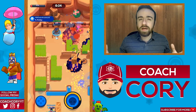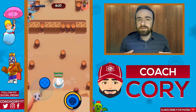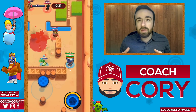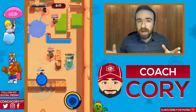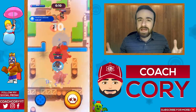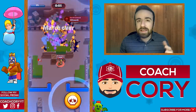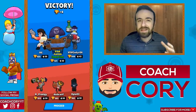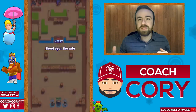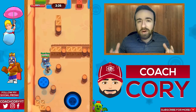Either Barley or Dynamike are perfectly good options — Barley's a little better offensively in my opinion, but it's whatever you prefer. Now let's go over Daryl first, as he's gonna be the most important brawler, starting on offense. As Daryl, you want to go on the same side as your thrower at the start of the game — this is true on all maps. The long-range guy goes by himself on the other side of the map to start.